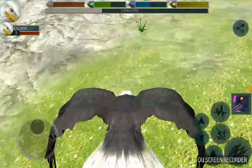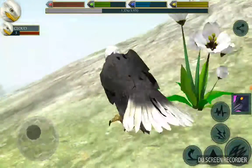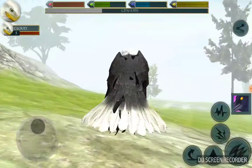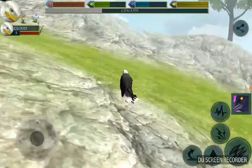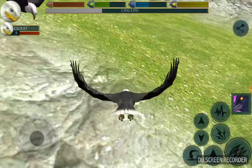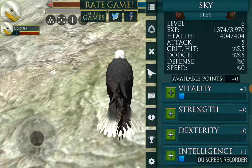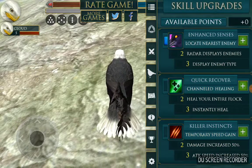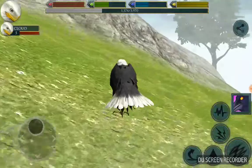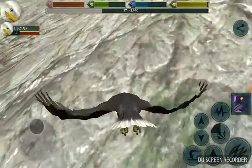Hey guys and welcome to Ultimate Bird Simulator. This is Sky, and he's made Cloud. Actually, it's not Sky, I mean Cloud. There she is - there's Cloud. We are working on getting a nest, so I have to collect sticks. Hang on a sec - no, no, okay. Come on Sky, come up. There's a frog and I didn't mean to.